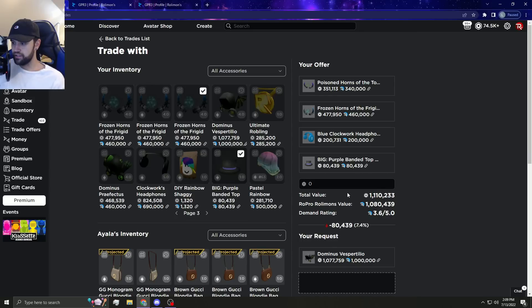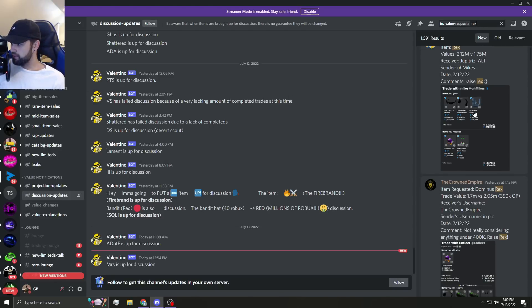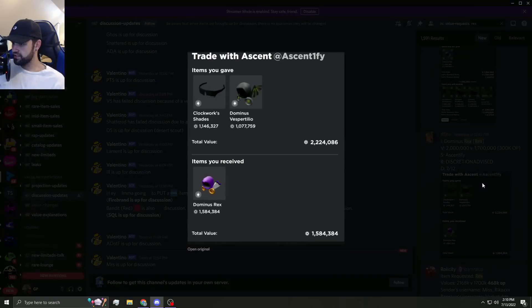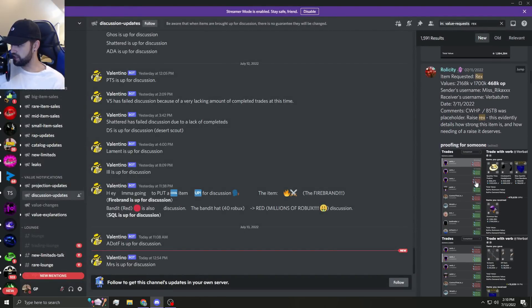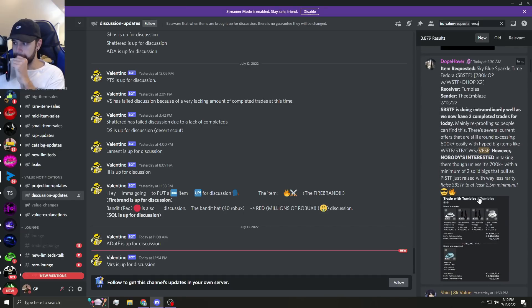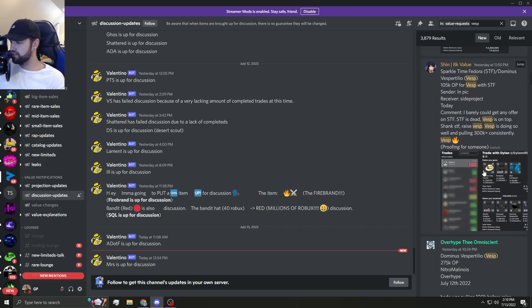I don't have any mid-tier items that much better to give. He wants me to give 270k right now. Let me refresh for any new rex trades - it went for about 350k to 370k with decent items. Cloggerhead was kind of alright. Then it went for a 300k op with discretion and a centify, and another went for a 468k op. One blue steel fedora went for that much too - actually kind of crazy. Vespa sparkle time is dead but vespa is on top.